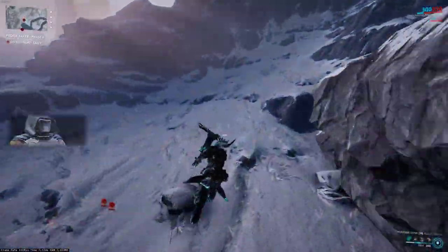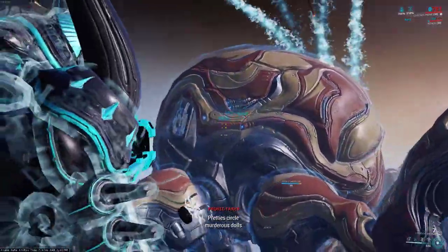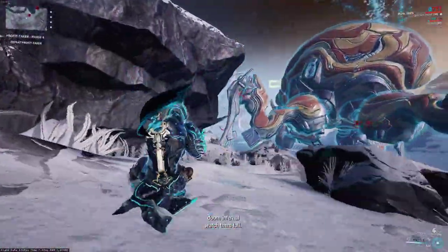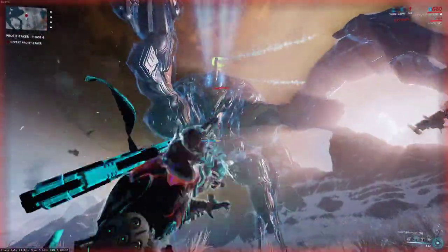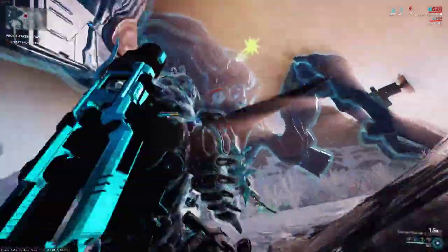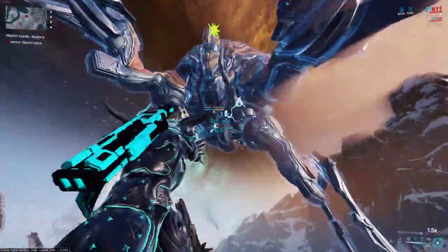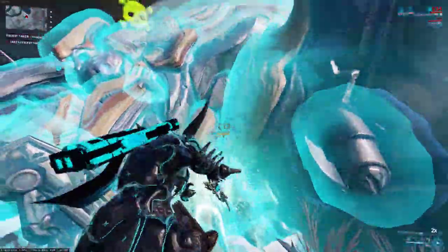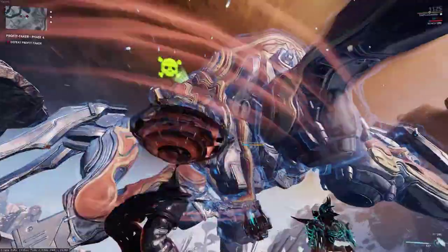Hello friends, TofalSmokey back with our next Warframe guide. Today we're going back to talk about ProfitTaker, and specifically how to quickly and easily take her down so you can farm tons of credits, charisma toroids, debt bonds, and the occasional rare mod. We're a little late to talk about ProfitTaker, but with the recent release of Hildryn and double drops on the Vallis for the Buried Debts event, I'm sure some of you will be wanting to jump into ProfitTaker farming for the first time.